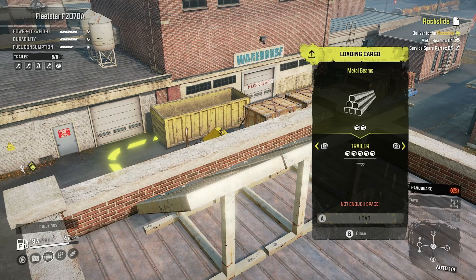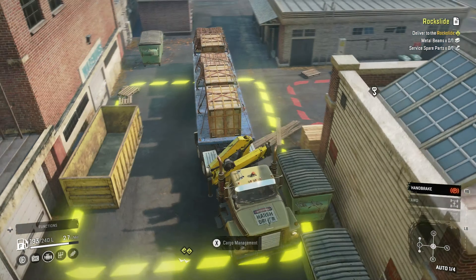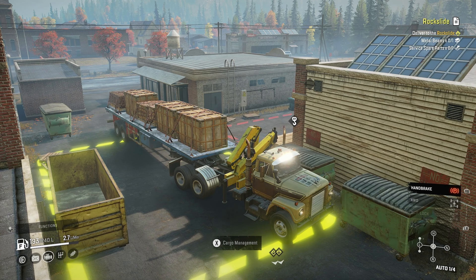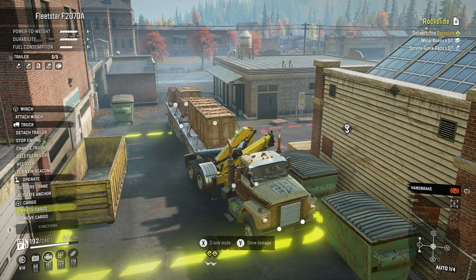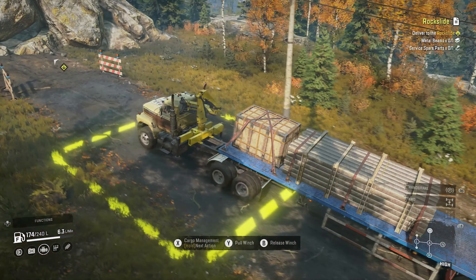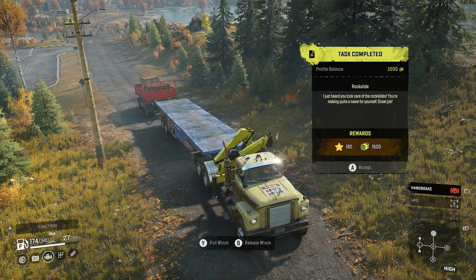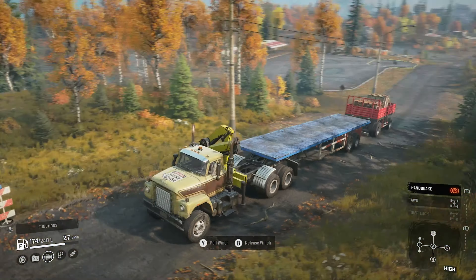Metal beams. What else can we get here? Only metal beams. Are those service parts? I have a feeling they're not. It doesn't matter anyway, we can sort that out later. Remove cargo. Oh, that's good — there were spare parts. I thought there was a symbol on the side. What did we need the metal for? We will never know.